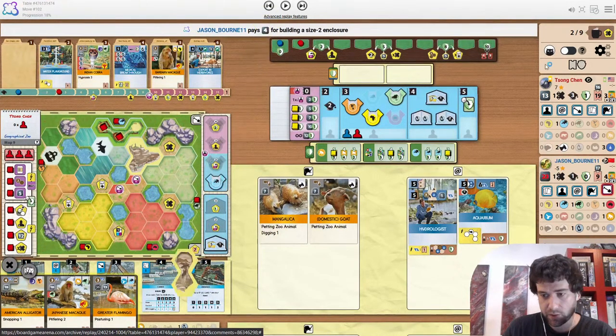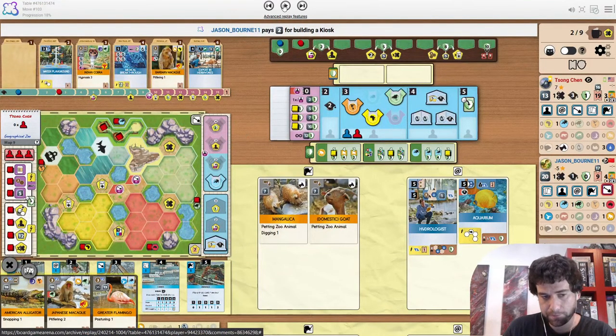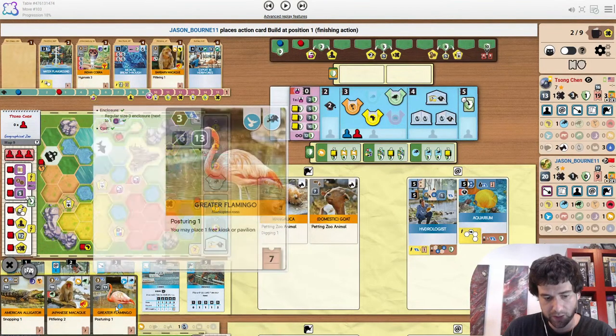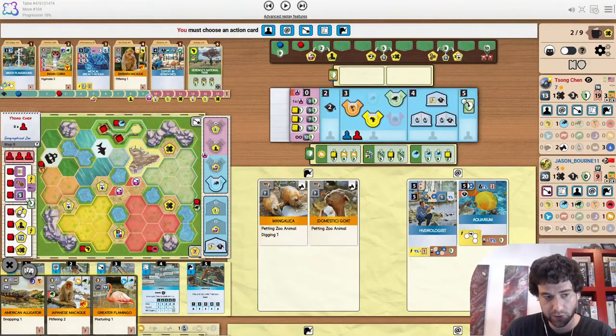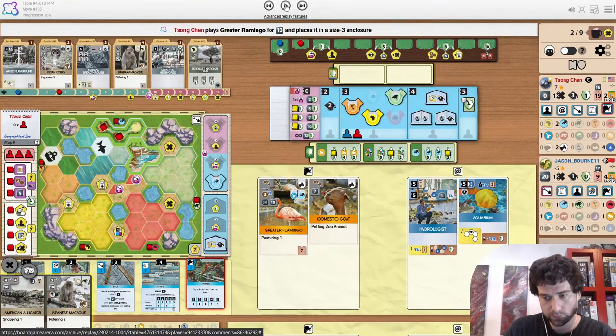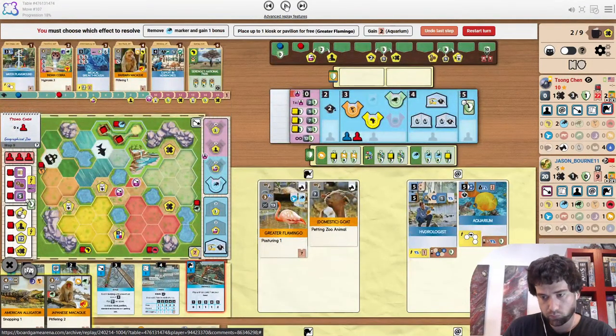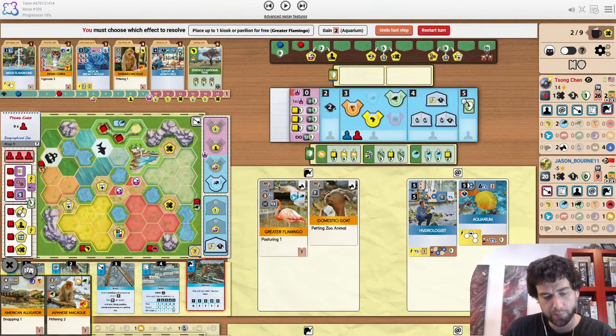There's also the grabbing four money as well. In terms of raw value, the two appeal is the best reward because one appeal equals roughly three money — so if you're getting four money, it's only worth like one and a third appeal. But grabbing the water playground is a no-brainer. There's already like seven water in hand right now.